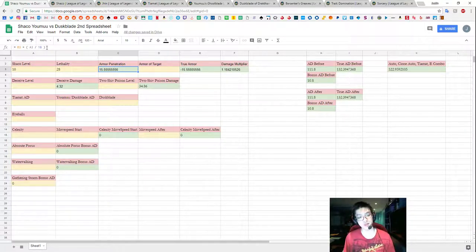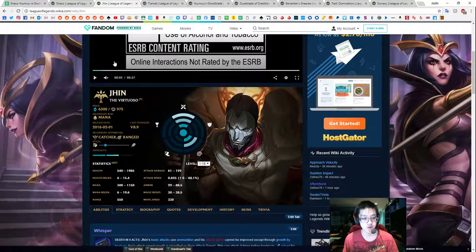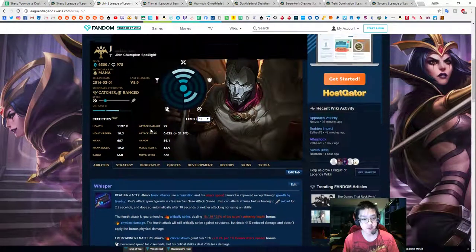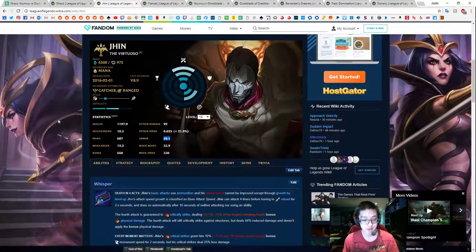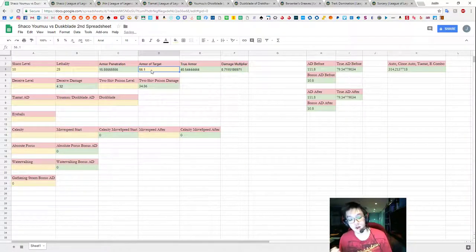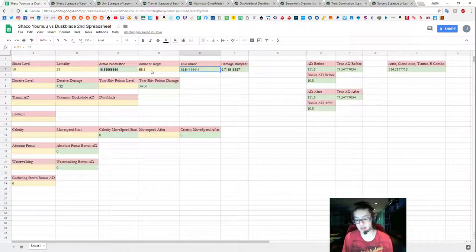None of that matters without an example to test on — the armor of the target matters just as much as the amount of lethality that you have. So we're going to run through a standard example using Jhin. If we set Jhin at level 10, he roughly has 56.1 armor without any runes or extra armor items. This is just the basic example of what we're going to work with.